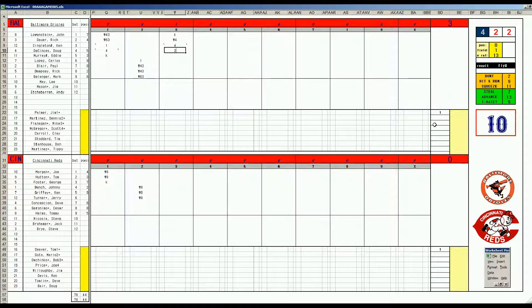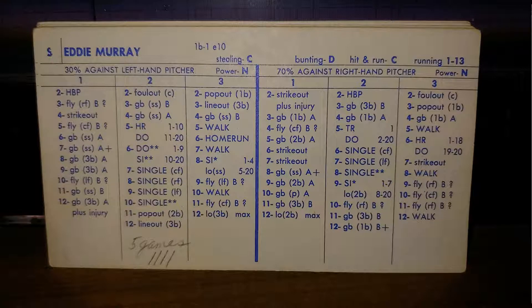There are some murmurs in Cincinnati as their ace is struggling — he's had a fantastic year for the Reds. And now it's Eddie Murray, 2-5. Let's take a look at Eddie Murray's card. Triple 1, double — that is a double. And it is 4-0 O's.